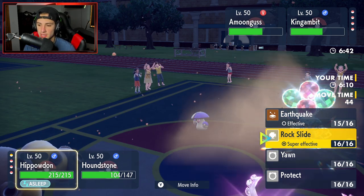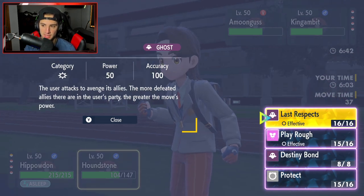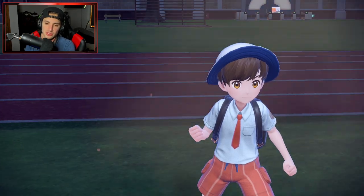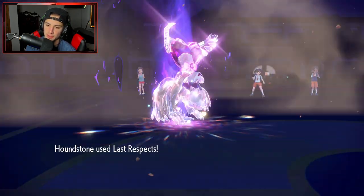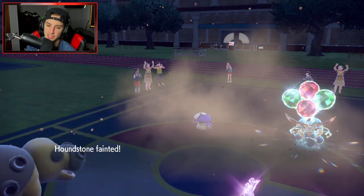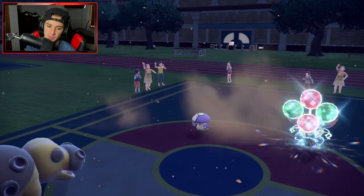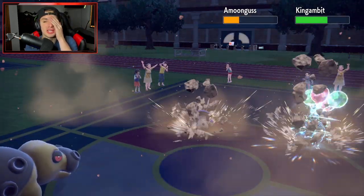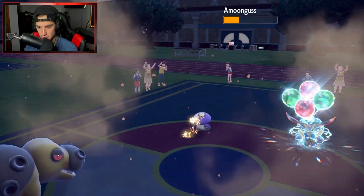Throwing another Rock Slide, thinking about Destiny Bond. Houndstone goes for Last Respects as the opponent Rage Powders. Iron Hands comes in with Iron Head and knocks out Houndstone. Hippaladon finally wakes up — Rock Slide goes out but Kingambit dodges it. Now I need to bring something in to deal with Amoonguss.